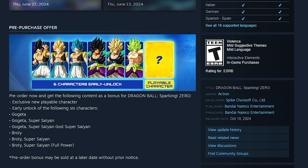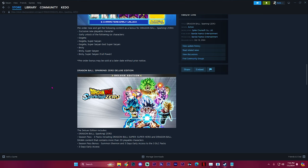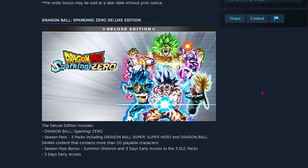This is all that you will be getting if you just pre-order the base game, so just keep that in mind as I go down this list. This version is $70. Moving on to the Zero Deluxe Edition, which is $100. You're going to be getting everything from the first pre-order, but more — you're going to unlock the Season Pass.